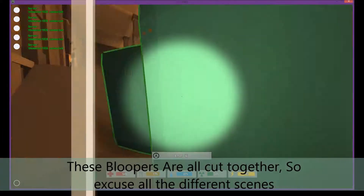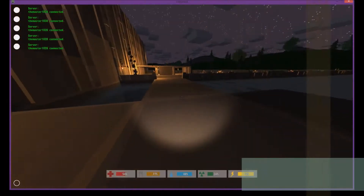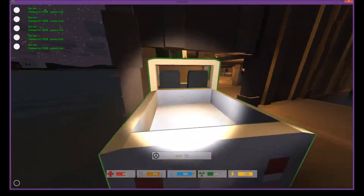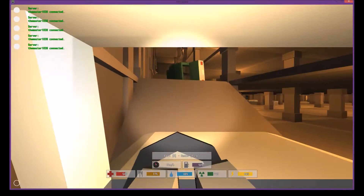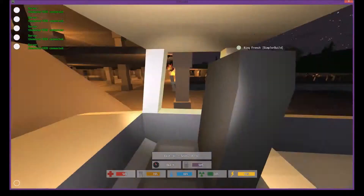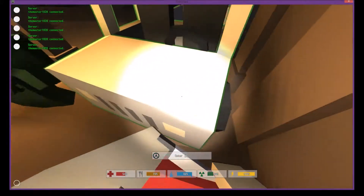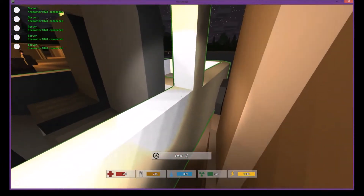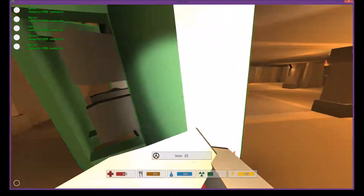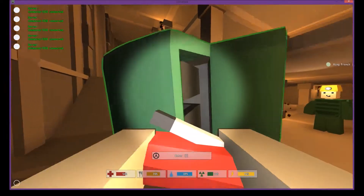All right guys, for a little bit of bloopers right now. We're gonna be showing you how hard this is to actually get these cars up here. This is like taking us forever. Now this one, I got spawned on the outside of the house, so I'm trying to get this one to work. And it's like completely stuck, so carjack that one. And then we got to carjack this thing - don't even ask how I got in this position.